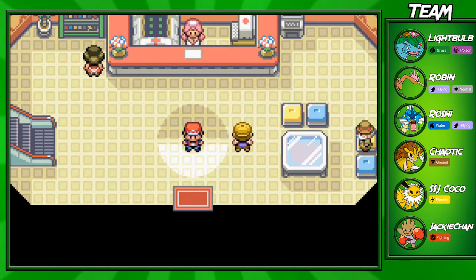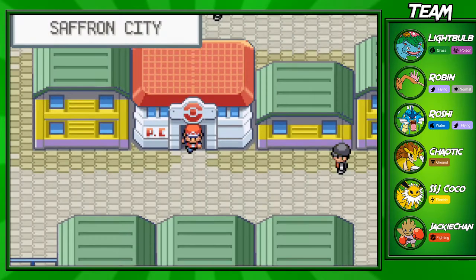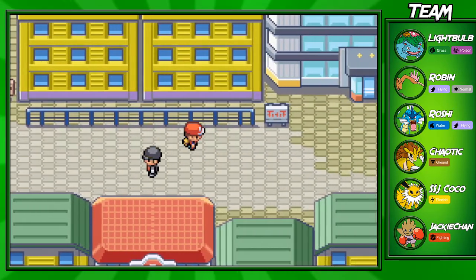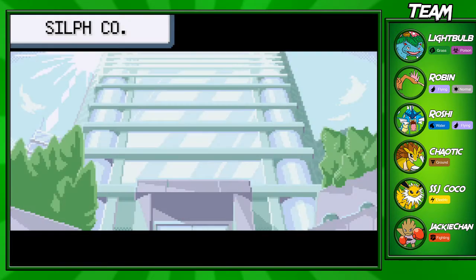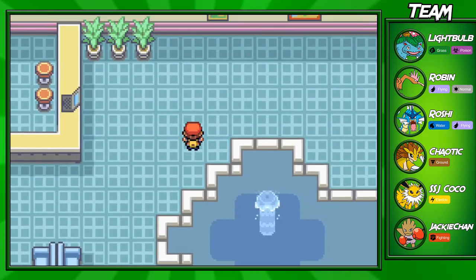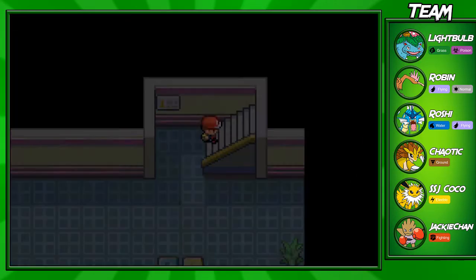Hey guys, goksum for the win here and welcome back to another Leaf Green walkthrough episode. In this part today we'll be going through Silph Co. Now Silph Co. is one of those harder places to go through for the first time. I personally don't even know my way through this place, so I had to look up a lot of stuff on the internet before I made this video. But I'm gonna try to help you guys as much as I can. Right at the beginning of the episode, I'm gonna show you guys the fastest way to get through Silph Co.